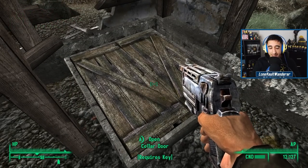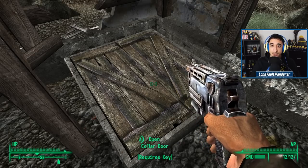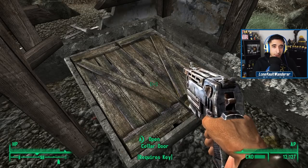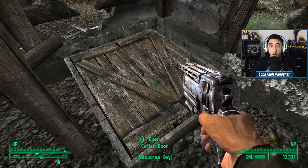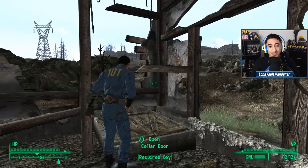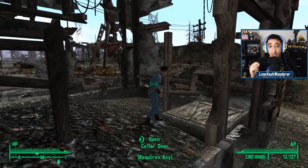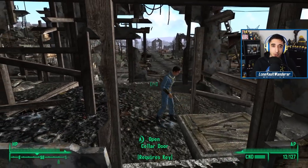Here's something really interesting. In Springvale, in one of the houses, we can see a cellar door that is completely locked. It can only be opened through the use of a key — unlike a safe or a locked container elsewhere in the Capital Wasteland that can be opened using a bobby pin. This cellar door is completely different, and can only be opened when you're playing the Fallout 3 DLC called Broken Steel.